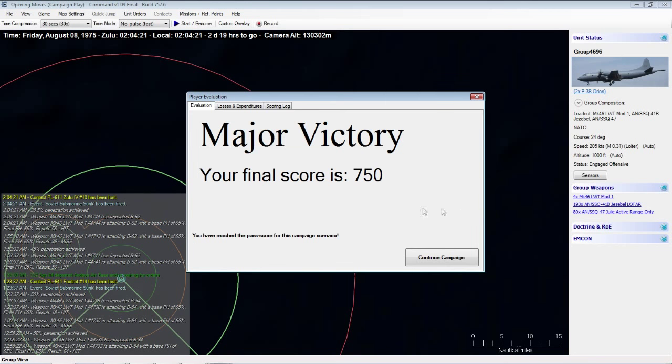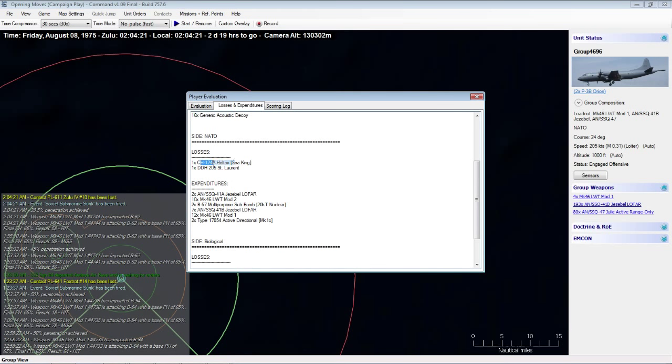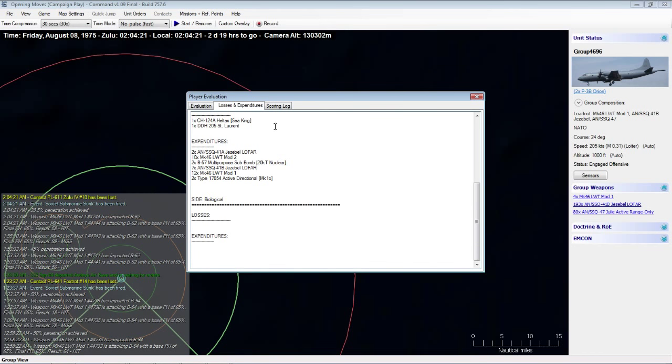It looks like we ended the scenario early and won a major victory. We sunk one November, one Charlie, two Foxtrots, two Whiskies, one Victor, and two Zulus. The Allies lost a Sea King helicopter and the destroyer St. Laurent, and expended 12 Mark 46 torpedoes. We also dropped two 57 multipurpose sub-bombs — 20 kiloton nuclear depth charges — probably on the Nimrod, not the P-3s. Nuclear depth charges helped us kill the enemy.